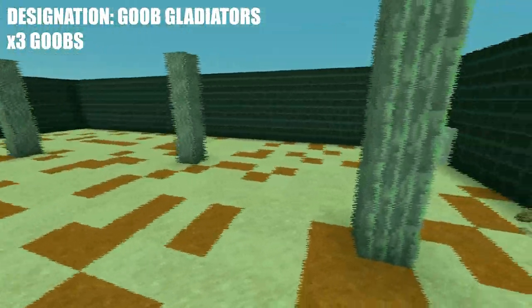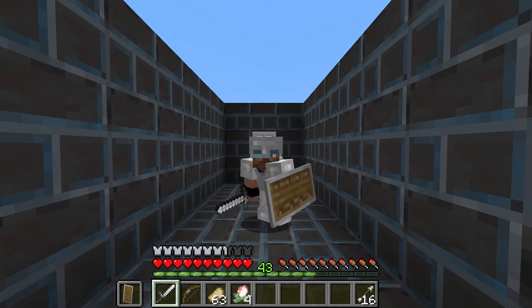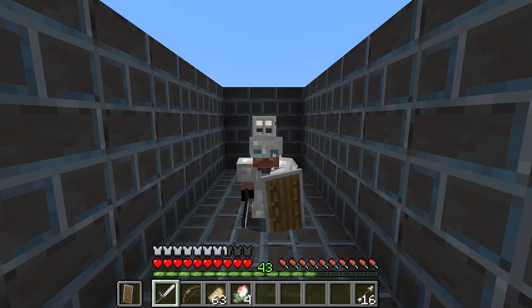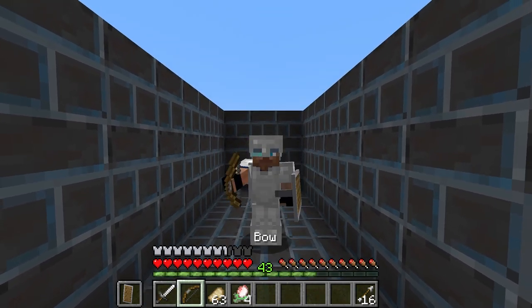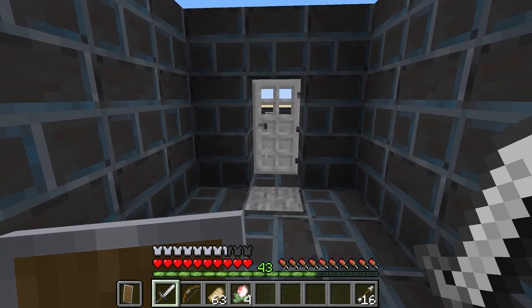But we players have tricks up our sleeves. We can whittle them down with ranged attacks, lead them into choke points where they cannot fight properly, or use shields to absorb their heavy attacks. To fight, we will equip enchanted iron gear with food and regeneration fruit. We have limited arrows. Let us begin.